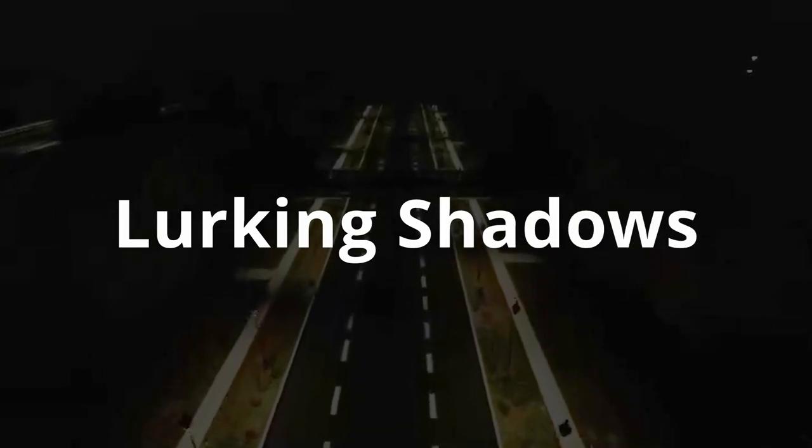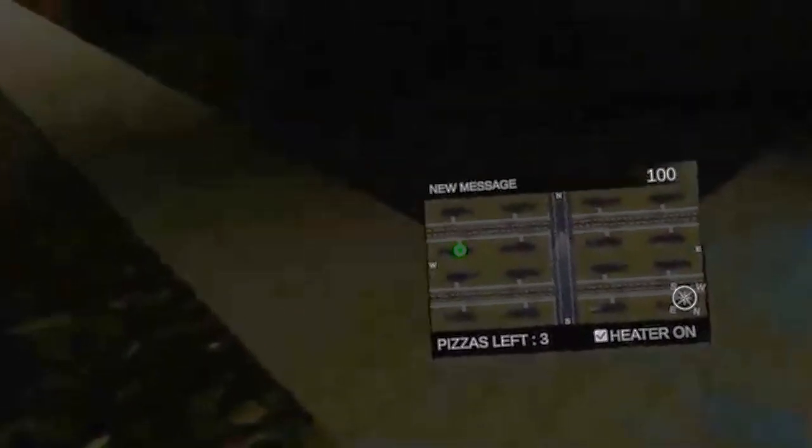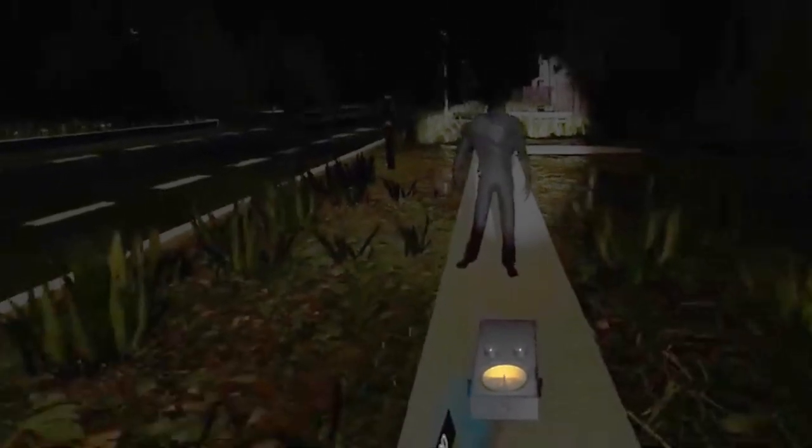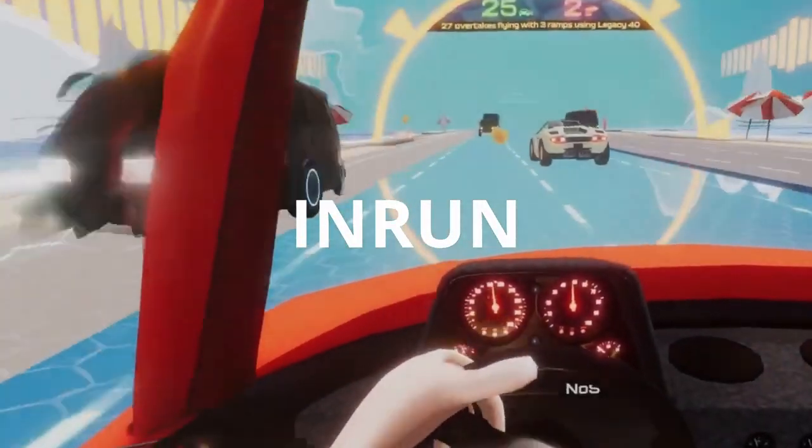Next up is Lurking Shadows, where you play as a nighttime pizza delivery boy. Your objective is to deliver pizza as quickly and accurately as possible, but as the nights progress your mundane job becomes a terrifying ordeal as mysterious entities start to appear and get closer each night. You have tools like a flashlight, taser, mirror, and sound emitter to defend yourself, each shadow having its own unique vulnerability. The game spans five nights and the challenge is to make it through all of them.